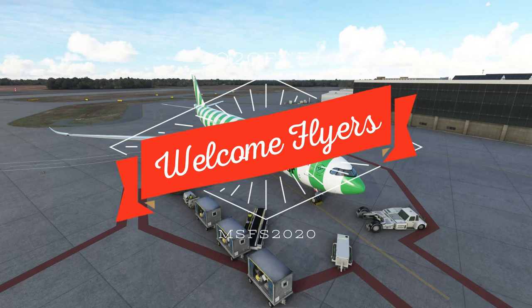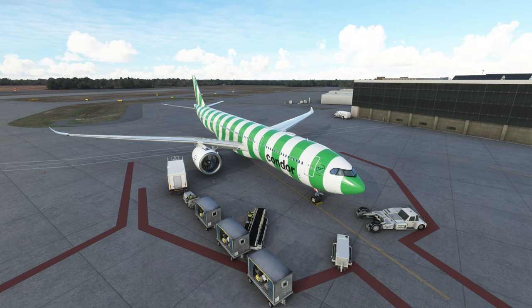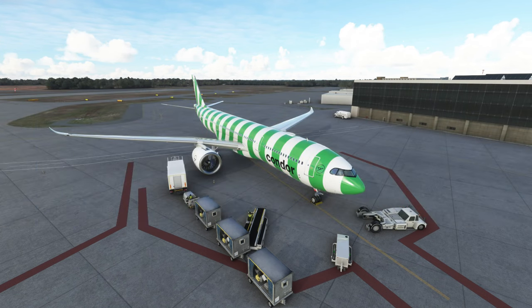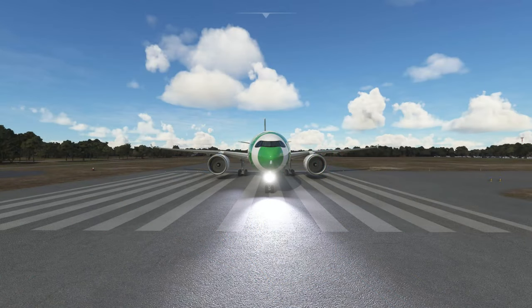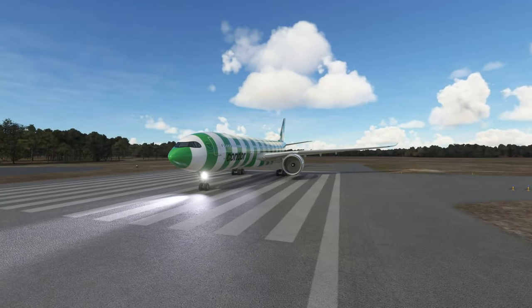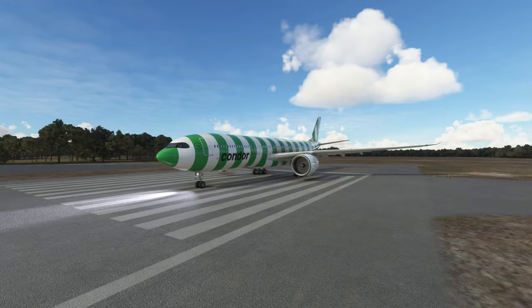Hey, welcome back to the channel! Today we're going to take a look at Headwind's A330 for Microsoft Flight Simulator. This is version 0.103, just released today, April 15th, 2022. We're going to do a short hop and look at some of the basics of flying the A330 if you've never jumped in the cockpit before. Stay tuned for today's episode of 2020 Flight Simmers!